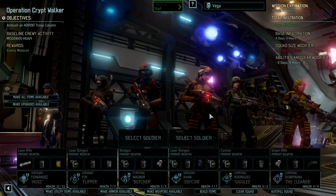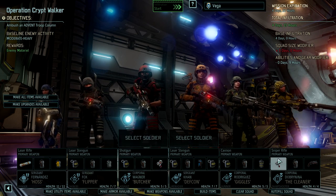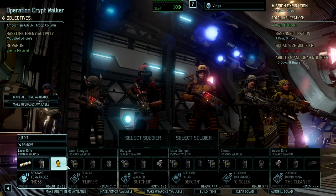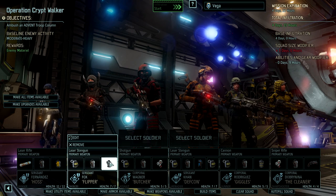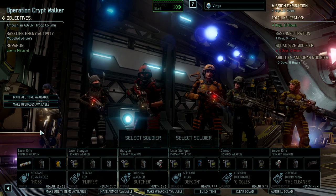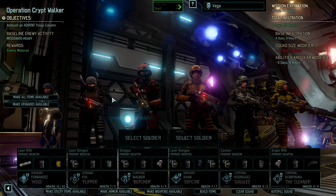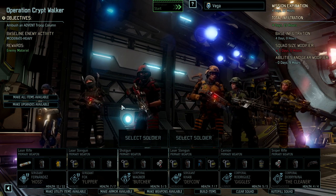Here's our squad. We don't have a specialist in this squad. We're bringing medkits on the assault and the sharpshooter. I'm bringing the hazmat vest on the ranger — since you're not bringing a medkit, that will give you the poison immunity. The shinobi is going to bring the crit reduction vest. The other two must be in use in the other infiltration because they are not available. We have laser weapons — absolutely max kitted out laser weapon on our ranger here, Haas.